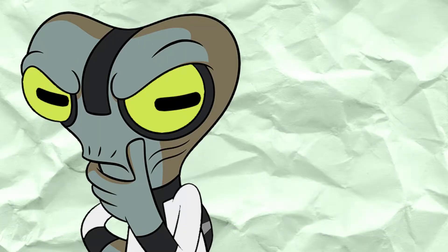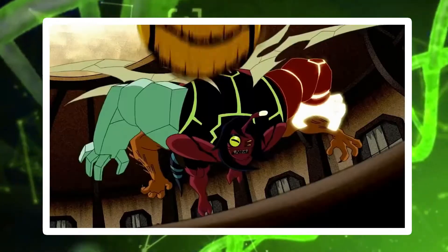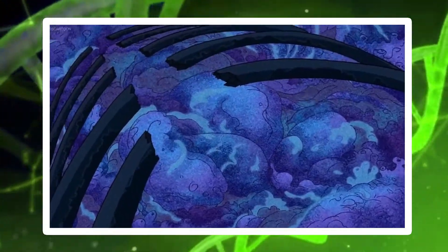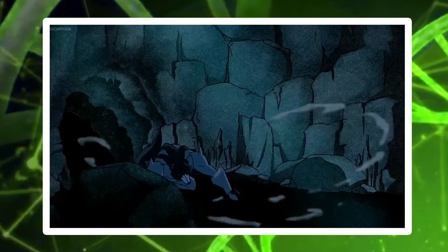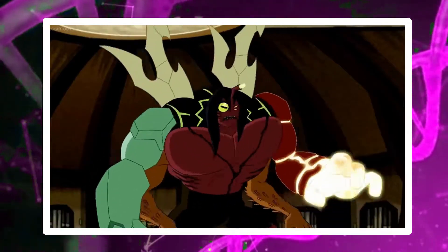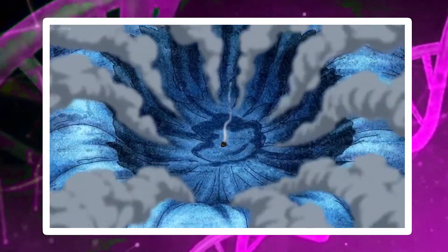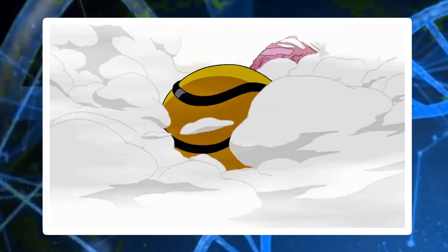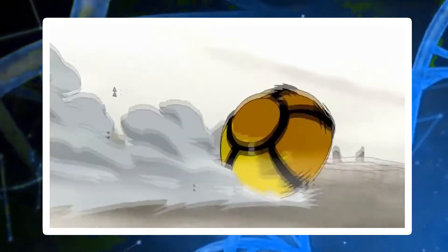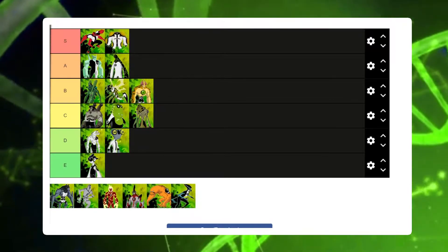Moving on, we have one of Ben's most unique aliens — Cannonbolt. His combat ability is next level, being able to take on a fully mutated Kevin 11 and single-handedly defeating the Great One, already showing his high level of combat prowess. He also has a high level of versatility, from being able to ricochet with ease all the way to re-entering Earth's atmosphere unscathed. His escape score is also pretty decent, as his ball form can enter and leave any situation at great speeds. I'd place him in S tier, as he is a very well-rounded alien.